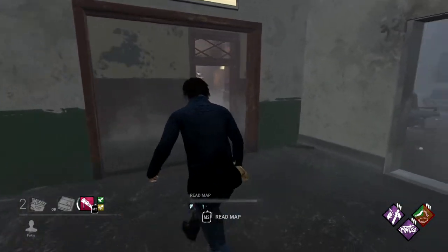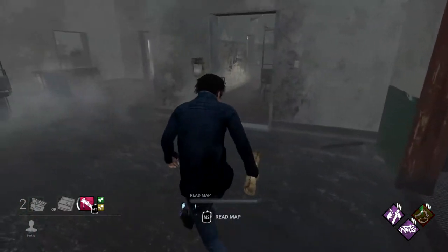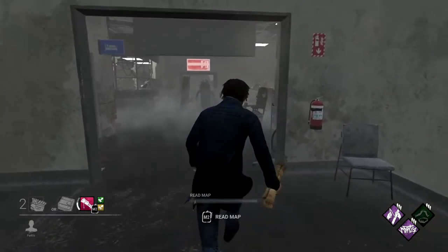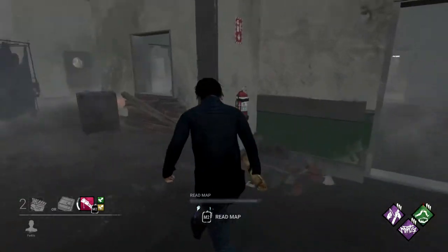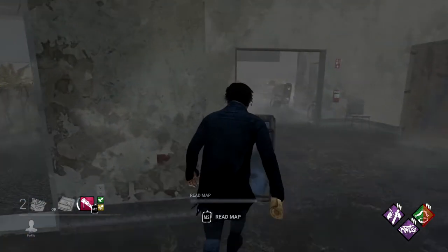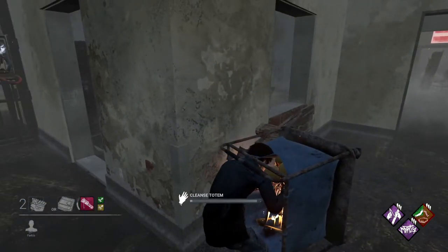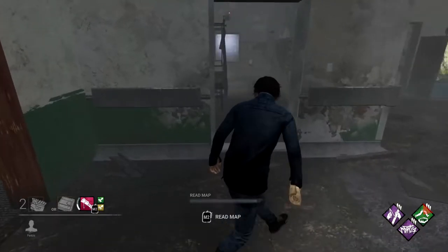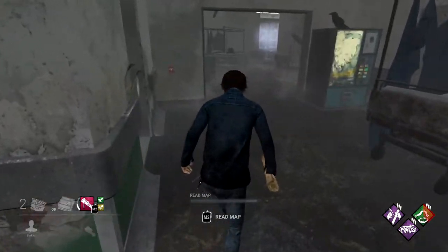The next inner hallway totem can spawn basically anywhere — between the office and the theater, the theater and the exit gate, or the office and the exit gate. If it's not lit up, it's pretty easy to miss as it's tucked inside one of the knocked-over laundry hampers around one of these loops that has a gurney in the center of the intersection.